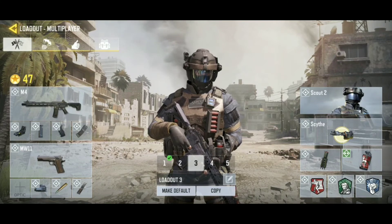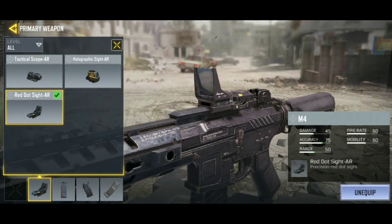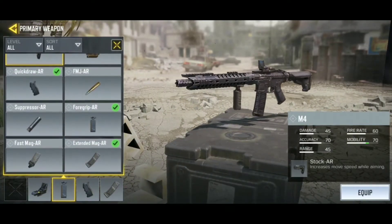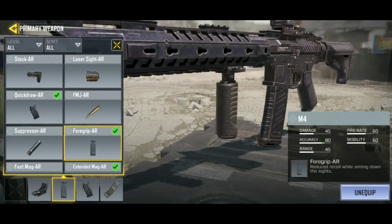Now let's talk about assault rifles. I'm currently using the M4, which is pretty OP — it has very low recoil, almost like a laser beam. For the sight, there are three options: tactical scope, holographic, or red dot. Since assault rifles are medium-range weapons, I recommend red dot sight. For other attachments, instead of a laser I prefer the foregrip, which reduces recoil while aiming down sights — very helpful when engaging enemies at range.